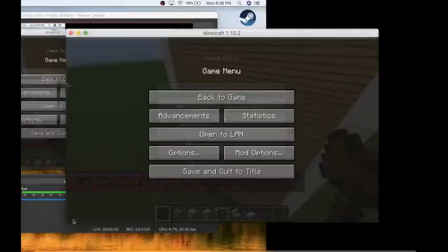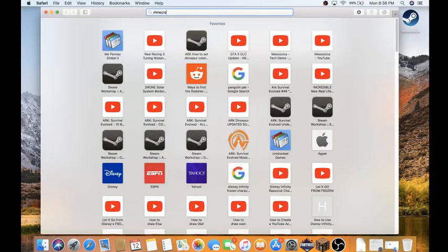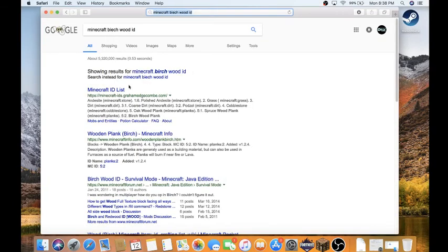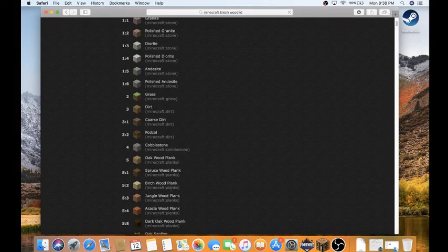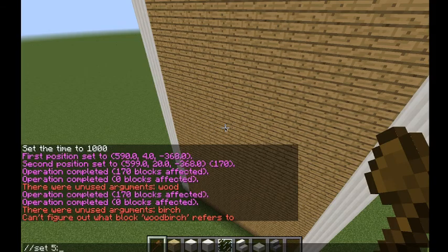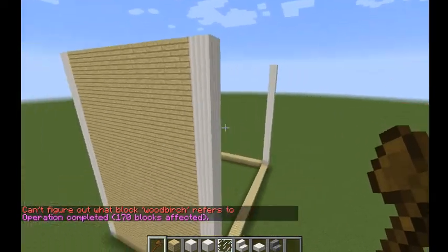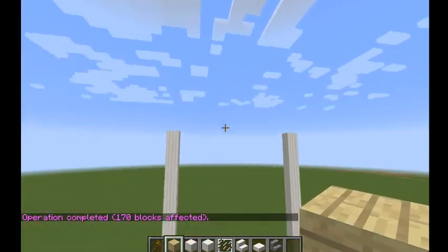Let me look up the birch wood ID. We're going to set up birch wood all around the edges — all four sides. Looking it up on the Minecraft ID list: birch wood is ID 5 dot 2. So we're going to go back to the game and do slash slash set 5 — that's the birch wood code. You're gonna want to set all sides to have birch wood, just like so.